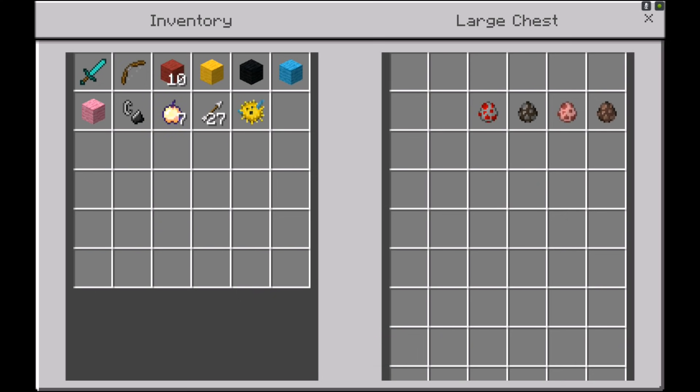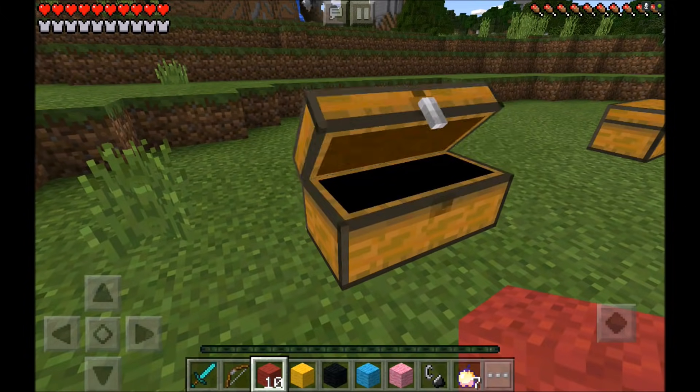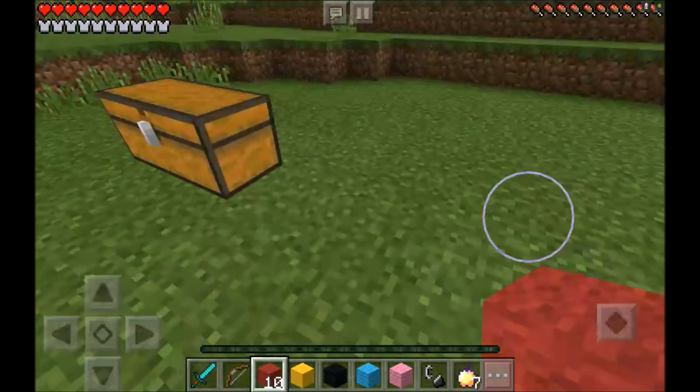I'm also bringing along a chicken, a cow, a pig, and a villager. Because I plan on starting up my own Power Rangers team with animals.